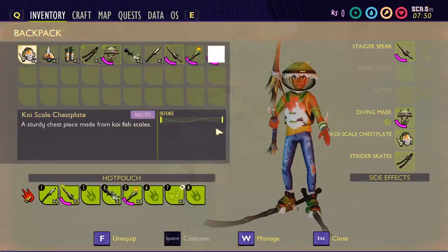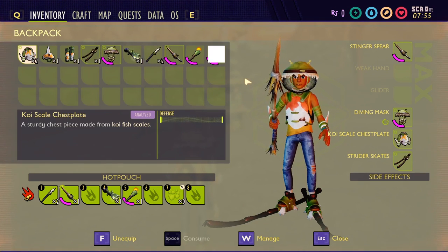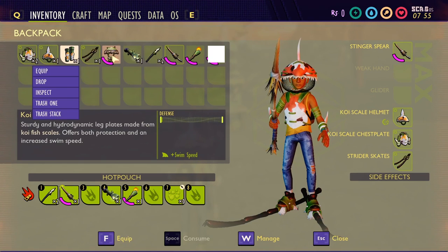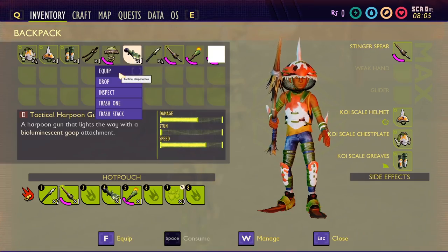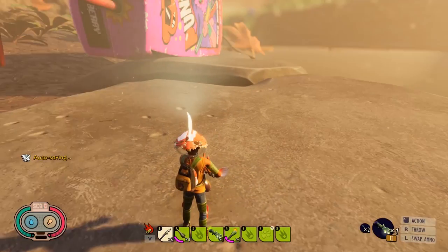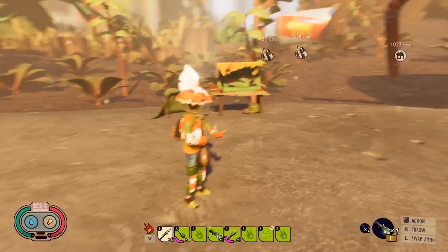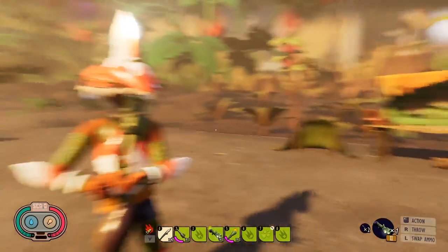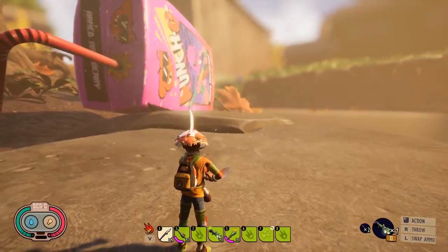The koi scale chest plate is going to be a real good piece of armor - probably almost as good as the ladybug armor set. No item in this game is simple; you'll probably need woven fiber, blueberry leather, and more to craft it. There's also the tactical harpoon gun - it looks like a bazooka and lights the way. It's not functioning yet, but it's another great item to look forward to.